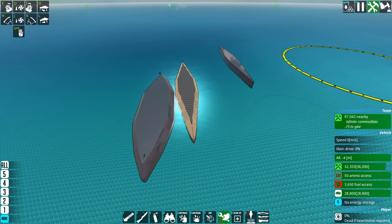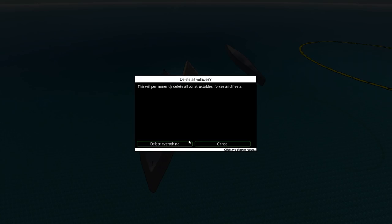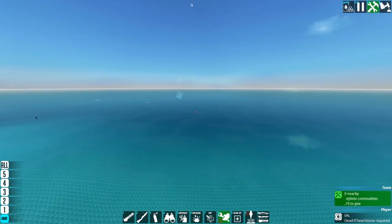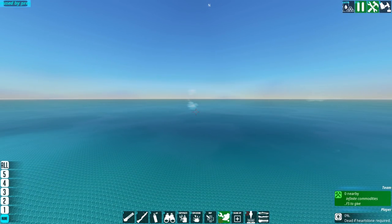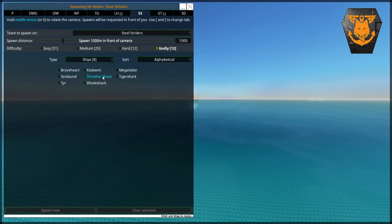Without further ado, let us load them up. I'm picking the Thresher Shark for this simply because it does a huge amount of damage quite quickly. Especially those railgun holopoints it fires are super scary, and flawed armor designs tend to get shredded really quickly by it. Thresher Shark goes there, set to 1,500 meters, and we're going to spawn in the first one, which is the smallest one.